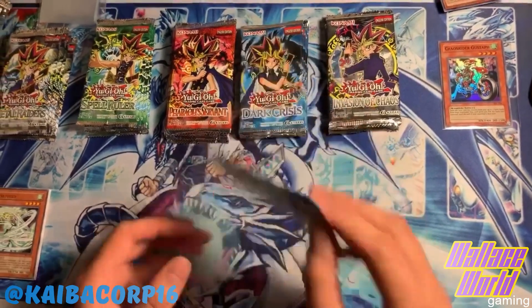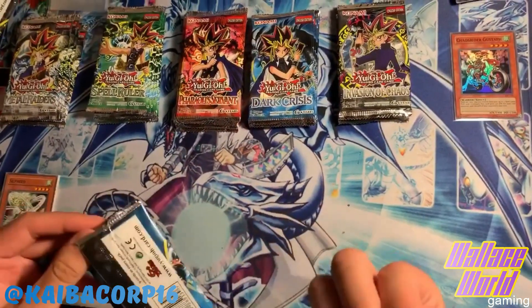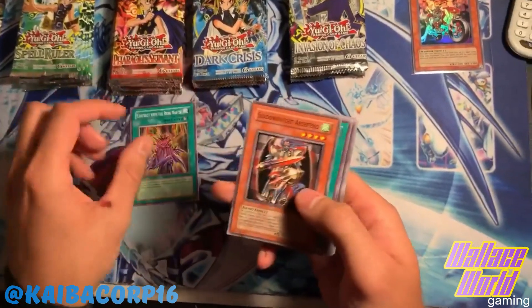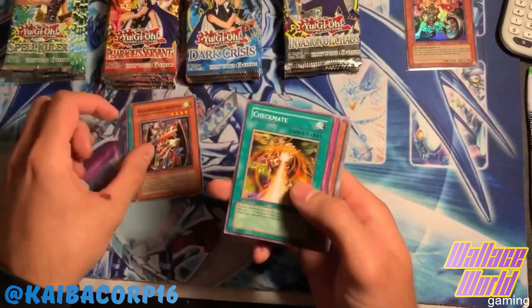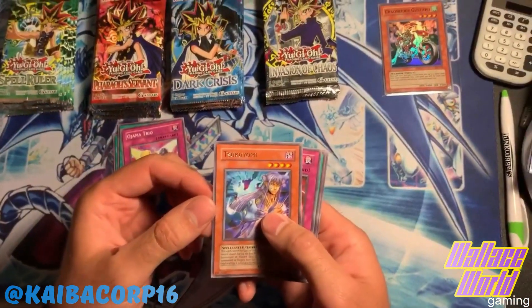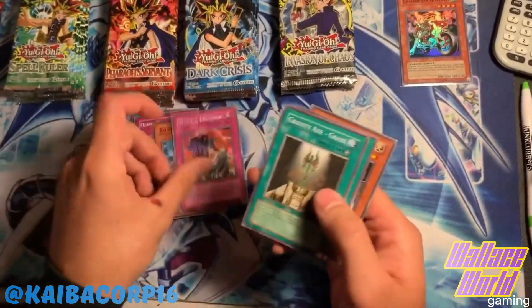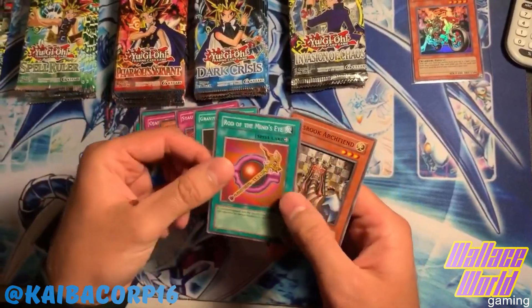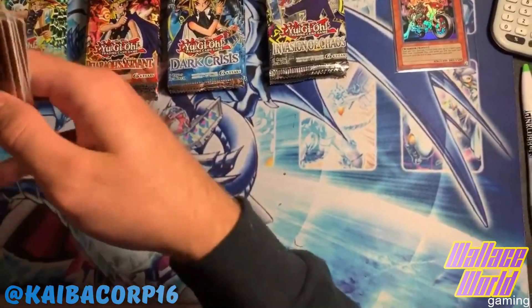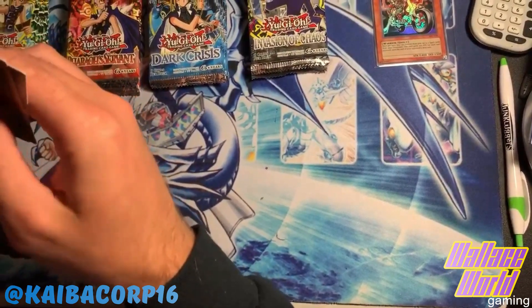We already did Metal Raiders - how about a Dark Crisis? I like Dark Crisis. This pack feels kind of thick. Heck yeah it is, that's a thick pack. Here we go: Contract with the Dark Master, Shadow Knight Archfiend, Checkmate, Ojama Trio, and Sykoyomi - something like that, I cannot pronounce it. That pack felt extra thick, I don't know why. So one foil so far out of three packs.